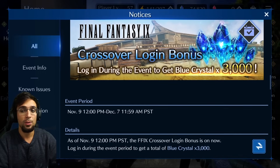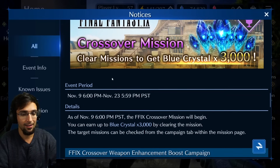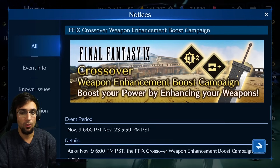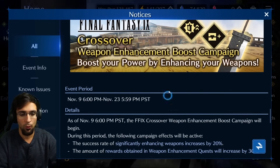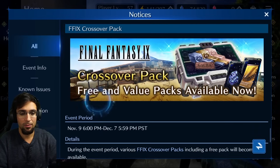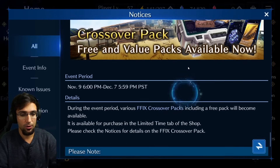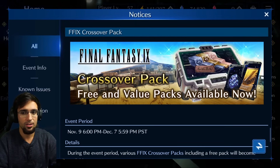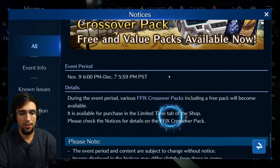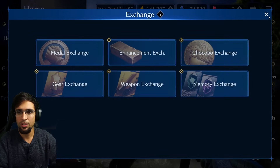So we've got 3,000 crystals from the crossover gift, 3,000 crystals for logging in, and 3,000 crystals for the crossover missions starting tonight. There's also a weapon enhancement going on — if you get those new weapons it'll be easier to farm materials with a better chance of getting a critical bonus, so you spend fewer grindstones. And there's a free value pack in the exchange shop with upgrade materials and possibly gacha tickets.